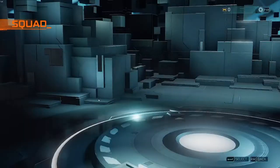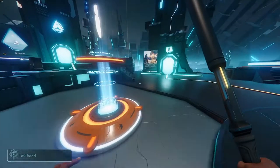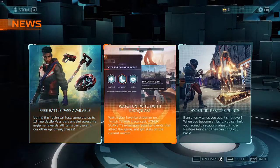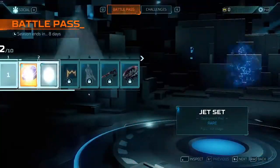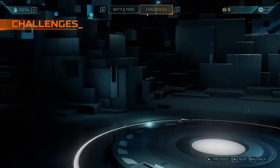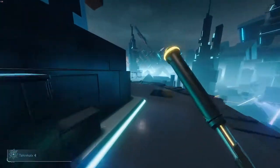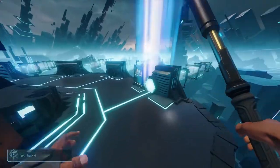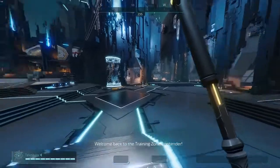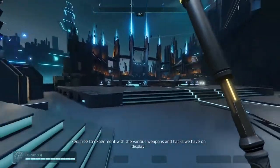Squads allows you to get your squad together — three people per squad. You can check news and updates, and the battle pass shows where you're at and your level. There are no challenges since this is a technical test. Now we're going to training. In the training realm, this is where you start off — feel free to experiment with the various weapons and hacks.